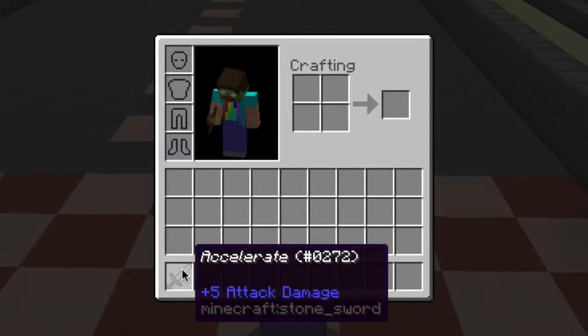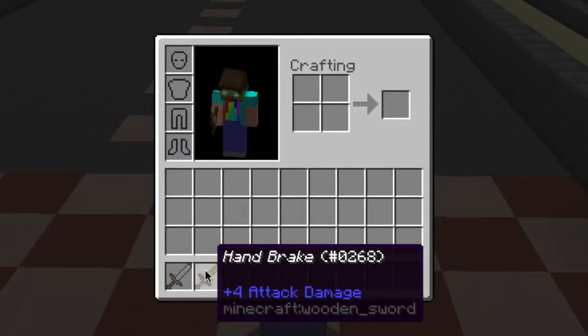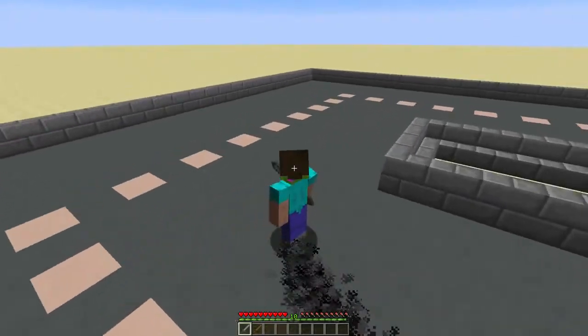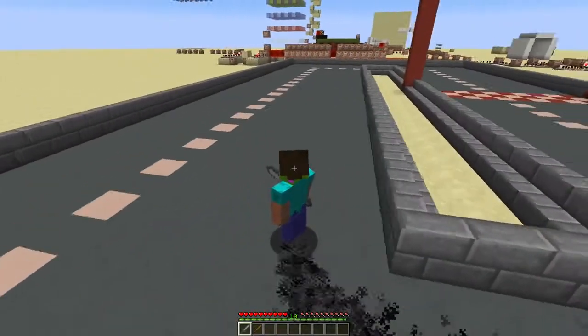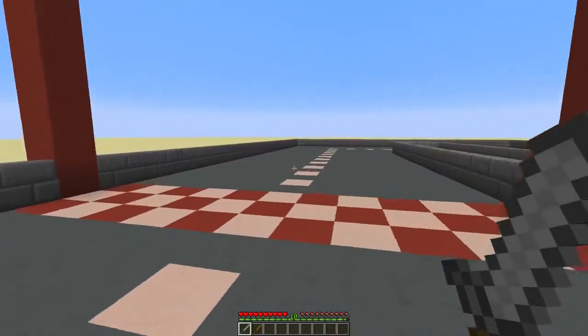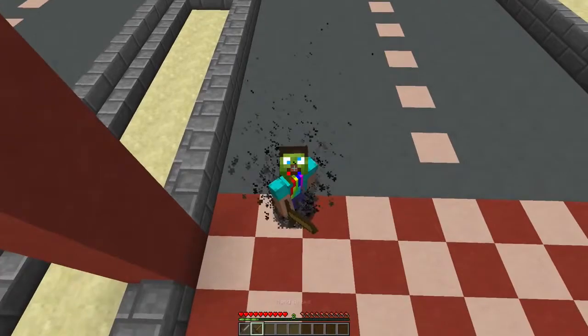I've got two swords in my inventory: one sword to accelerate and one is the handbrake. When I select the first slot I'll start moving — you'll see some particles, you'll hear my engine, and I'm moving in the same direction as I'm looking. When I select the second slot I'll stop moving.